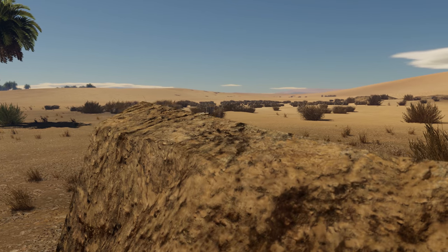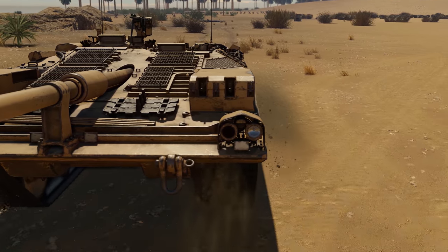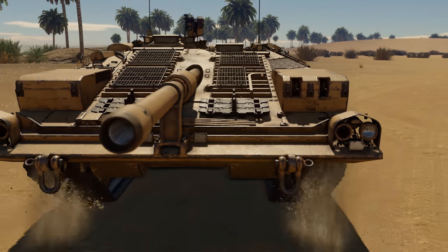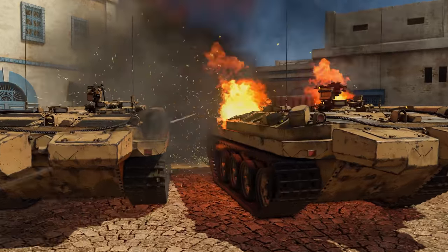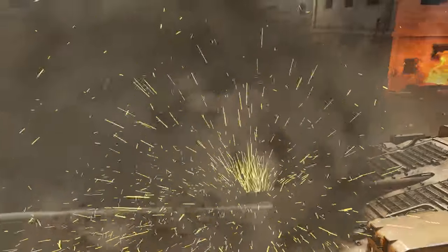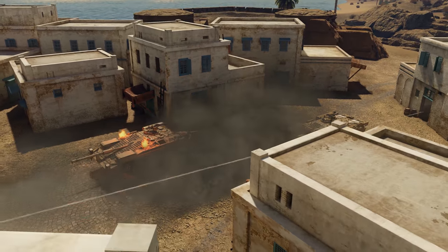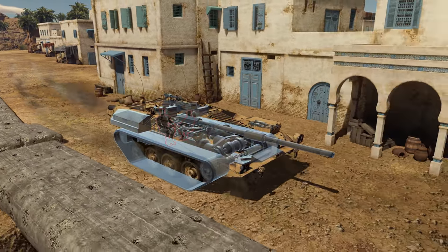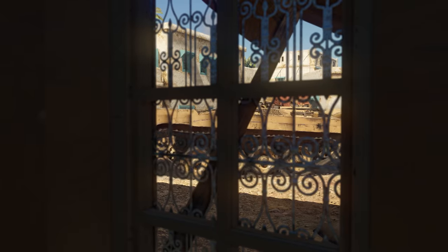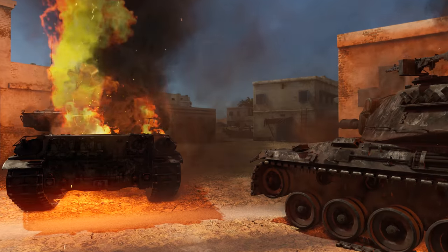Then we have the Strav 103A, a Swedish MBT with a unique design. Its gun is locked in a fixed position, and you can only aim by adjusting your suspension — tricky even when standing still, and almost impossible on the move. So it's best suited for slow, deliberate gameplay. At the same time, this tank stays in action with even a single crew member left, can take a lot of punishment, and nothing will push the Strav 103A out of a position it doesn't want to leave.